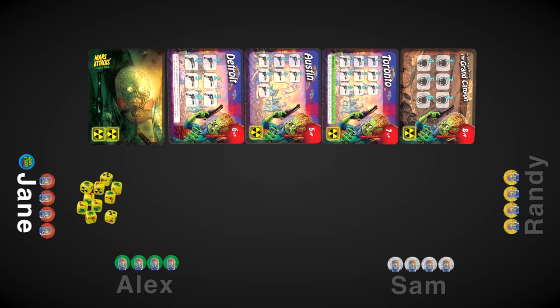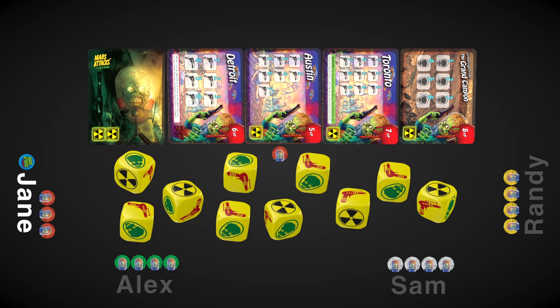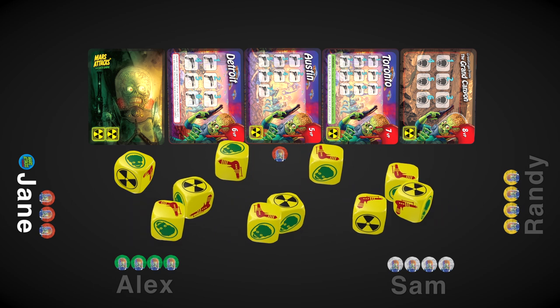When it's your turn, pick a city to go after. Put one of your player tokens next to it to indicate that you're going to try to destroy it. Then roll all the dice at once. The different faces mean different things.